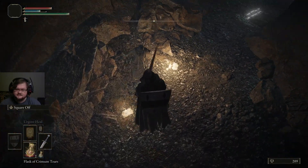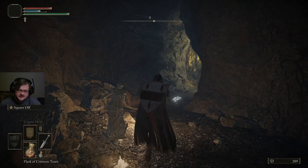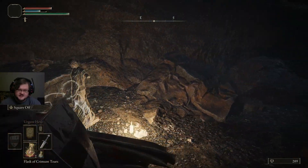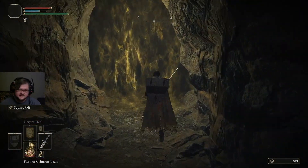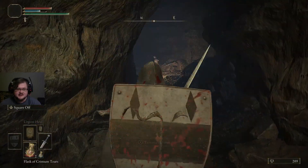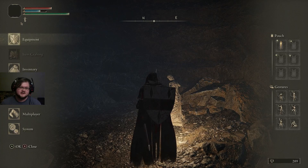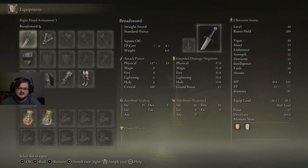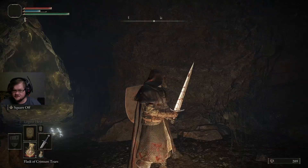This is a Stake of Marika. If you die, you have the option to respawn at these. Some of them are broken — not physically like you see here, but some of them just don't work. Usually those will spit you out at the front of a dungeon. I have a feeling those will be patched fairly soon. You can see it in the top right corner of the screen. That icon means there is a Stake of Marika that you could respawn at.